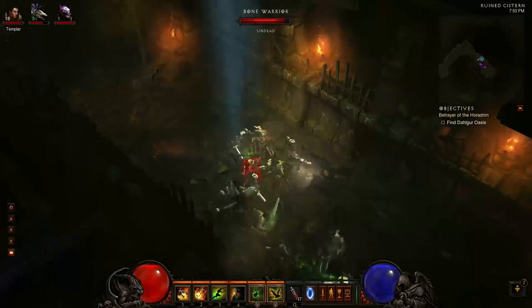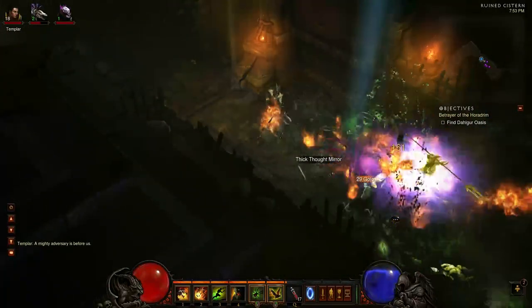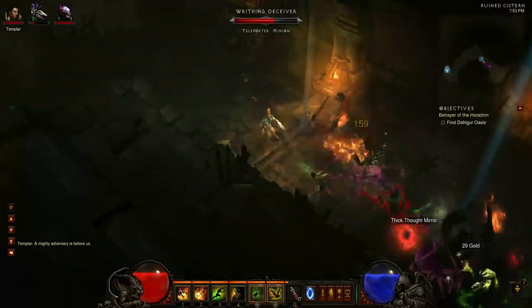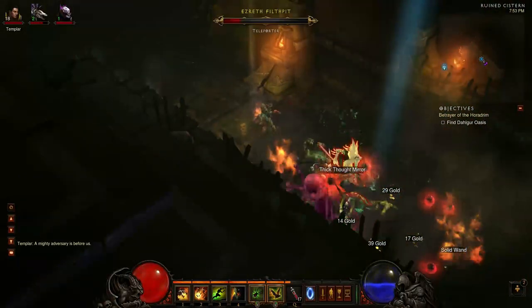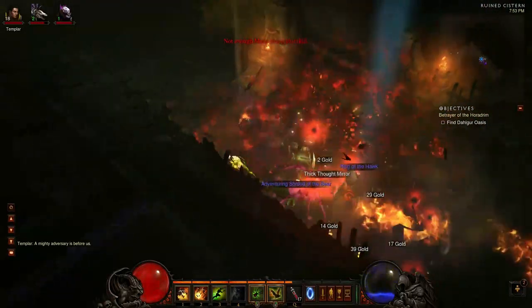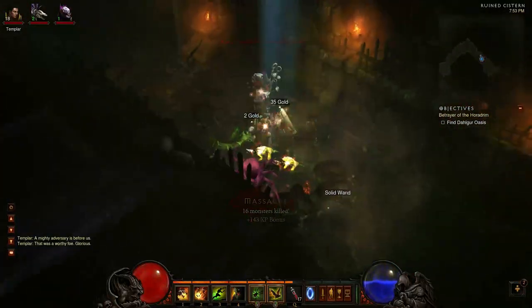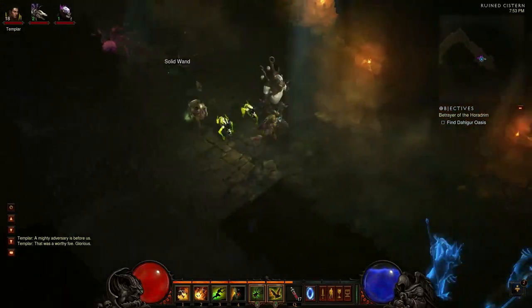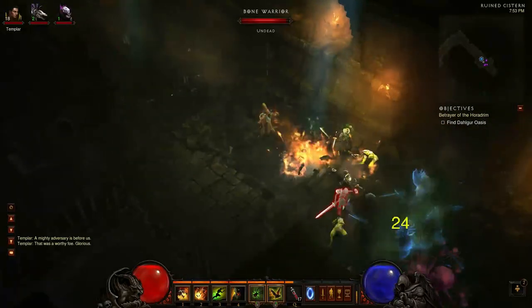For the defensive spell I use Zombie Dogs with the Rabid rune. This adds to your meat shield — it gives you three dogs. You can also use the one where they die and give you a health jar back, which is especially useful when soloing or at higher difficulty levels. Overall though, I wasn't taking enough damage for the health jar to matter much, so I went with the poison one.